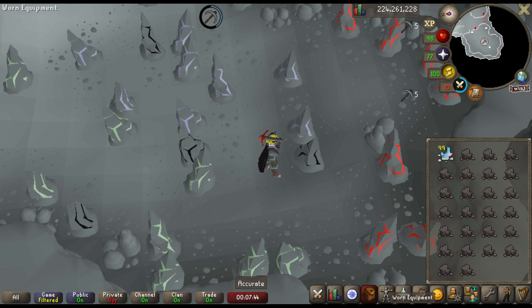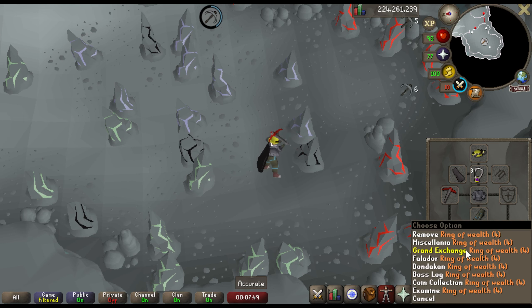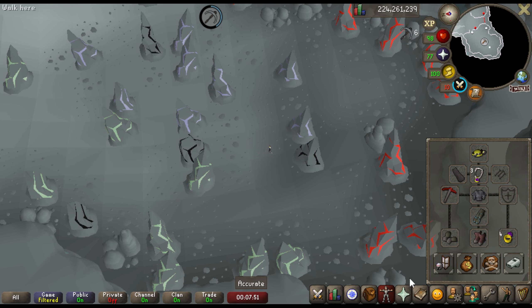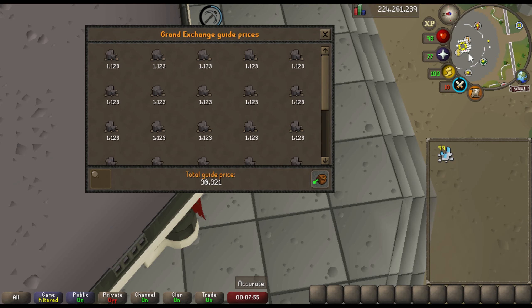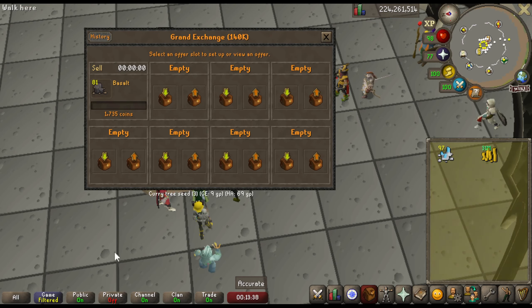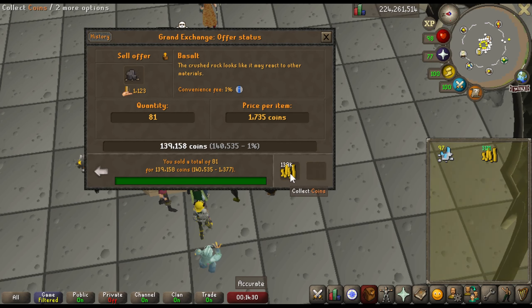I said either $400k or $500k. Well, that's already doubled — it's $800k right now, and this is even incorrect. If we click on basalt right here, you can see the price that the Wiki is currently suggesting is $1,100k, and you can see in this picture right here, I was able to sell basalt for over $1,700k.